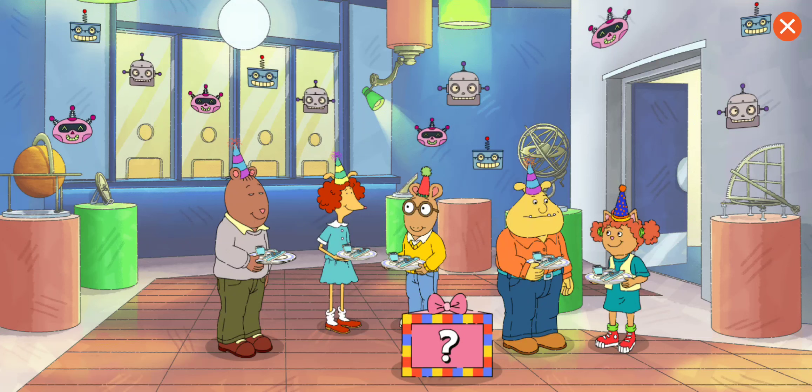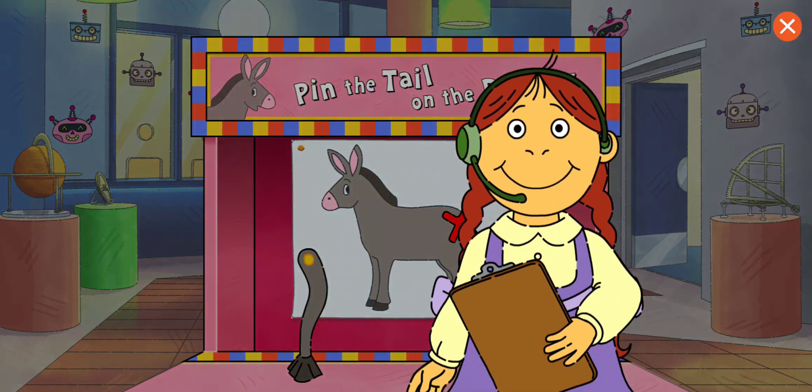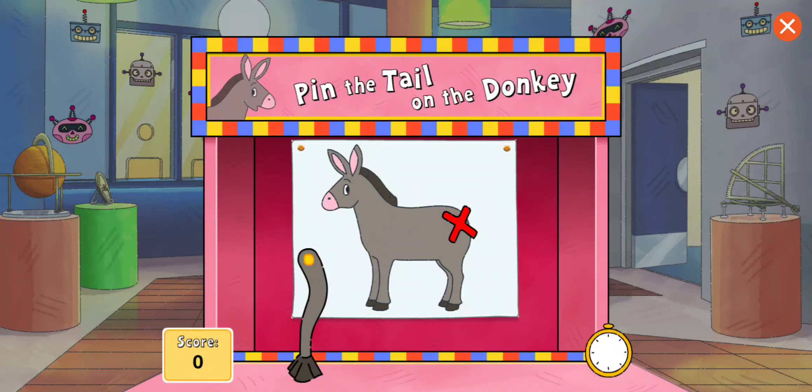The guests are here! Let's play a party game. Tap the box to play again. Tap at the right time to pin the tail on the donkey. You have 30 seconds. Ready, set, go!